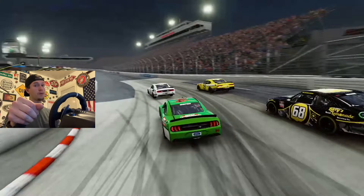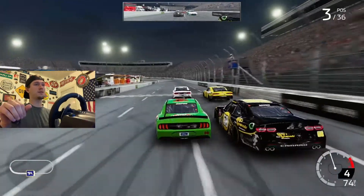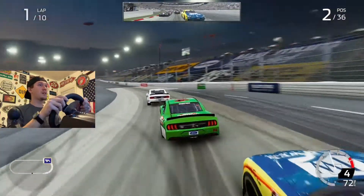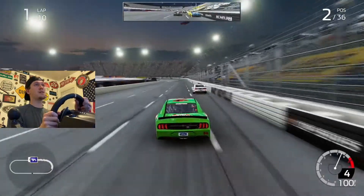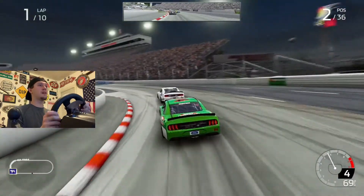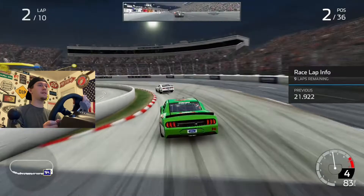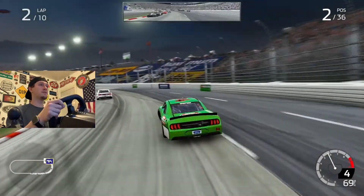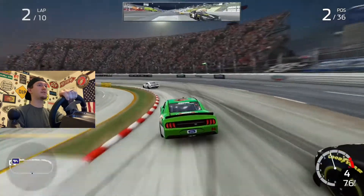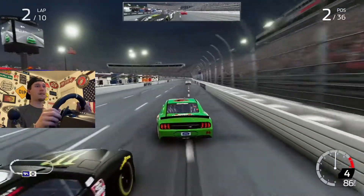Next race - I normally do well at Bristol but not at Martinsville. We are starting P3 here today, one point out of making the final four. We need to finish in front of Harrison Burton or Ross Chastain, or both, or just pull away with the win. It's a 10-lap race and we're behind our teammate Chase Briscoe. If we come in P2 I feel like we've secured our spot, but I don't want to go too low and wipe myself out. This wheel is really fighting me.